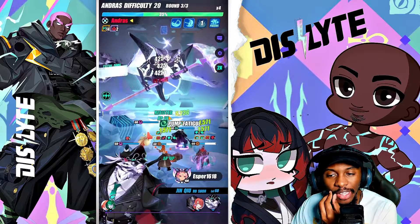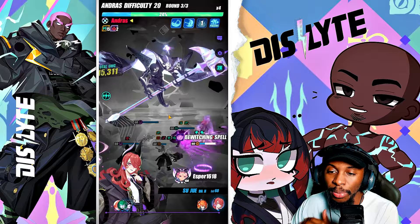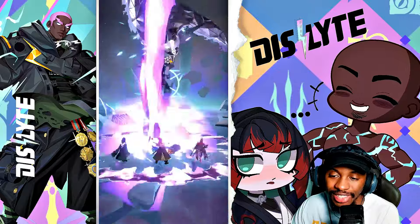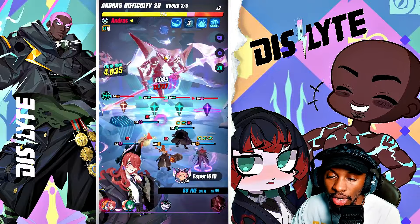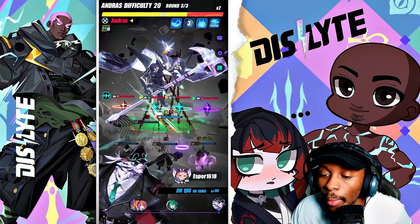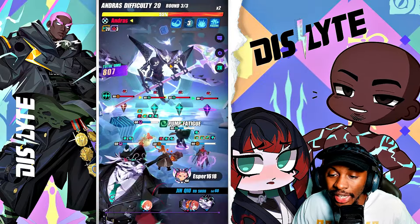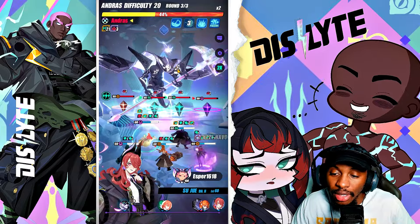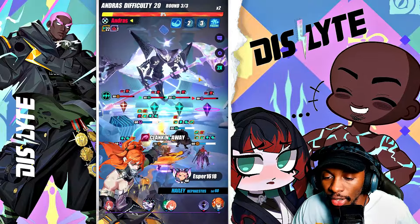A lot of people are probably wondering why exactly is Hephaestus here. Hephaestus is able to share the Calamity set — I'm almost certain this is a Calamity build, because this is the only set that makes sense when trying to do Andres. Being able to share that means you're basically going to deal more damage on units that are debuffed, which is insane here. Jin Cho, Daji — they're all doing true damage on top of everything else. Poison on top of all the true damage is going to get rid of these tablets much, much quicker.